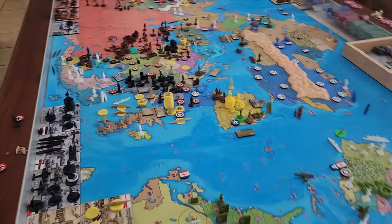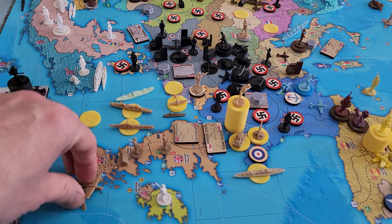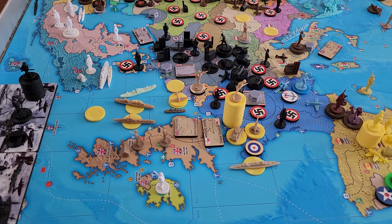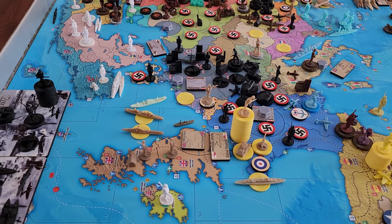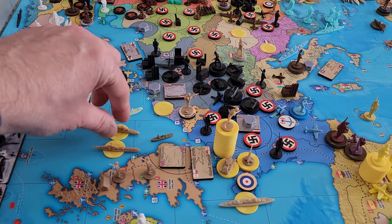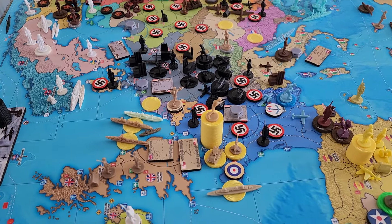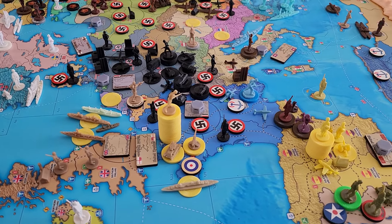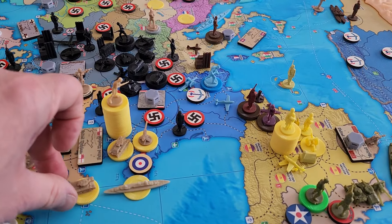Non-combat: all planes fly back to London — the tactical and medium bomber, and five fighters. The ships are in A-23. Still in A-22, six transports pick up the three medium armors in London and drop them off in Normandy.